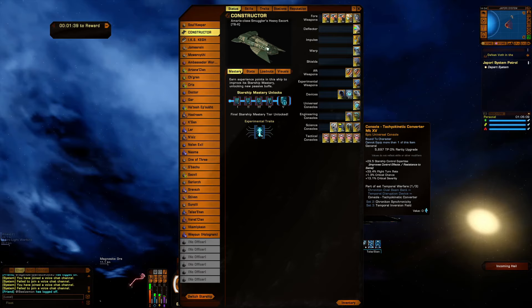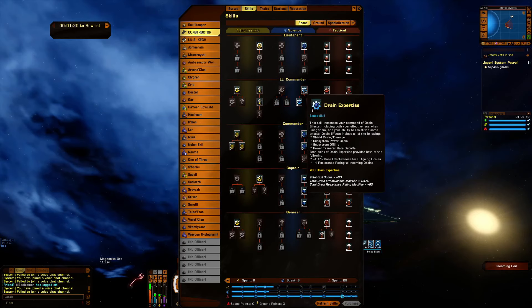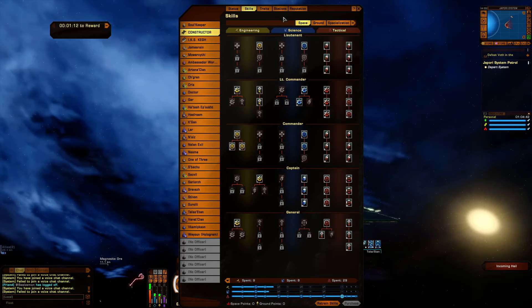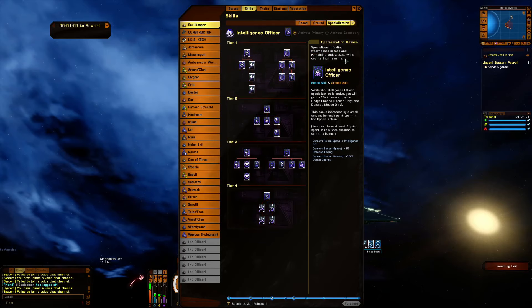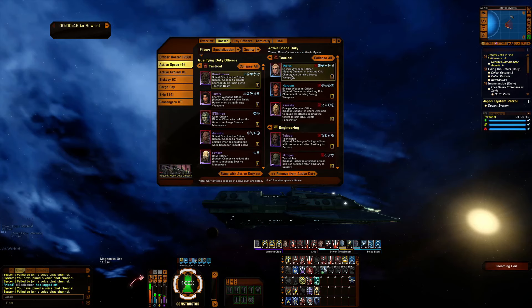Tachyokinetic Converter gives control expertise, flight turn rate, crit chance, and crit severity. Five Spire Phaser gives crit chance. Remember, this is a Klingon character, so there are no hull crews of Superior Romulan Operatives. Here's the skill tree with the funny stuff — all plating and drain. I am using Constable as always, and Intelligence Officer. For duty officers we have stacking crit chance for energy weapons — twice.